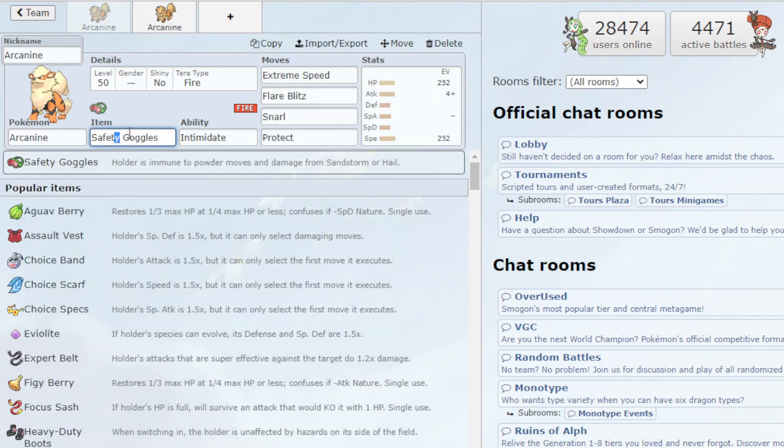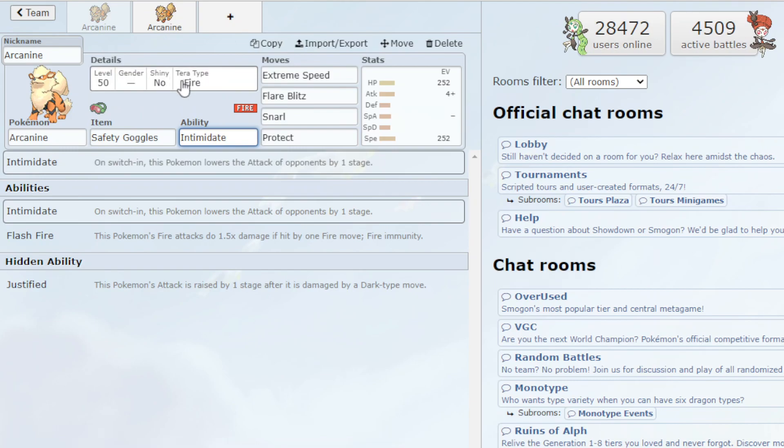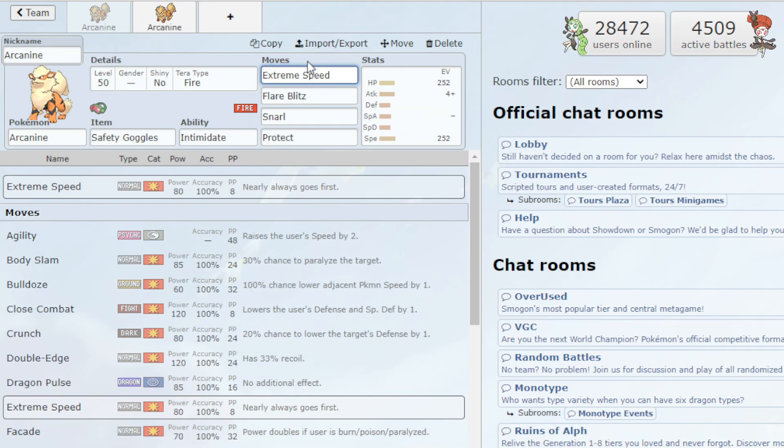Starting off with the item, we want Safety Goggles so that we don't get sleep powdered. You could use berries, you could Choice it and remove Protect, there's tons of items — Life Orb if you want max damage — but I went with Safety Goggles. Clear Amulet is also pretty good. Now getting into the ability, once again another Intimidate user — one of the best abilities in the game — lowers the opponent's attack by one, very useful with lots of physical attackers in the metagame. With the Tera Type we just stuck with Fire, since we want to max out our Flare Blitz.